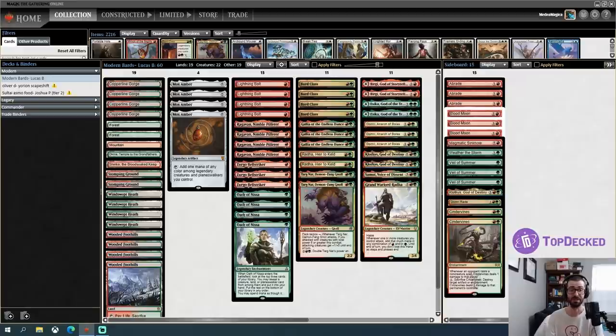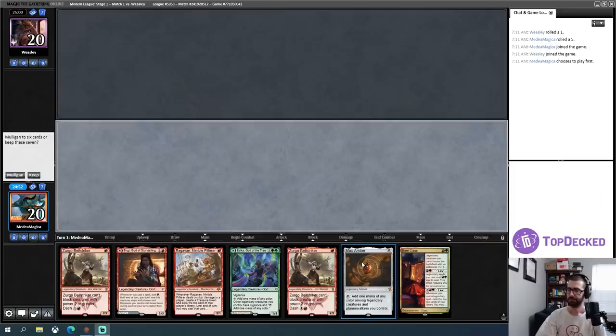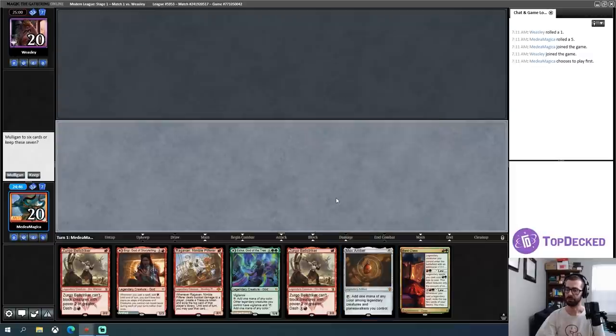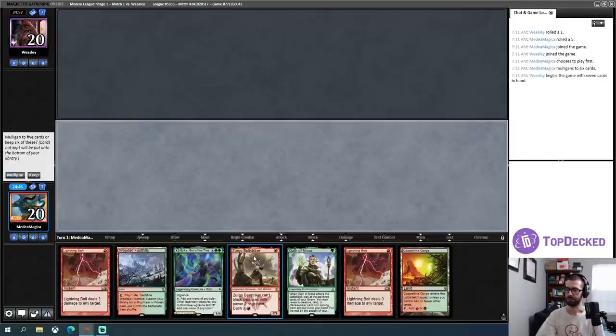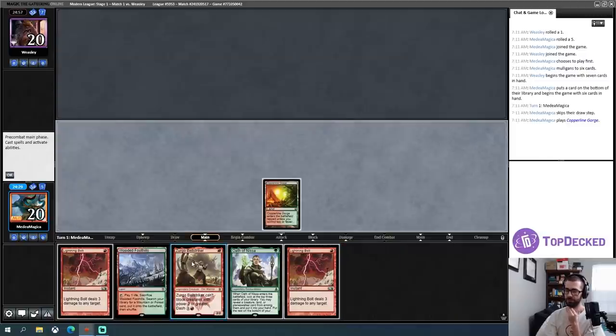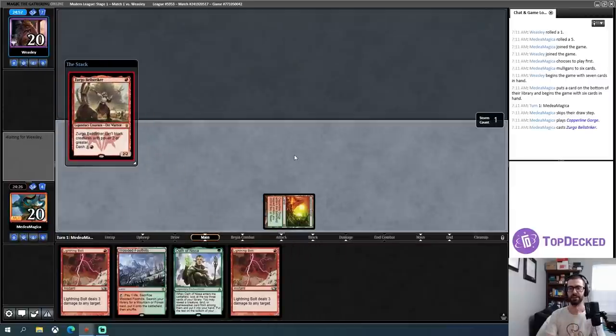If you want to try this deck yourself or get one of your videos on the channel, that info is in the description. If you're new, consider subscribing for Legacy, Modern, and Vintage content five days a week, and consider becoming a YouTube member for exclusive videos. Also throw me a like — it's free. Mox Amber only works if you already have a legendary creature or planeswalker, so this hand has no mana effectively. This hand has mana — it's a little weird, but I'll keep it and throw back the three-mana card.